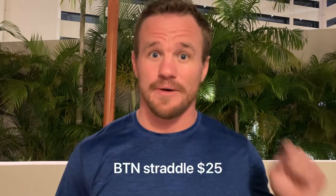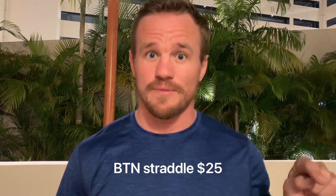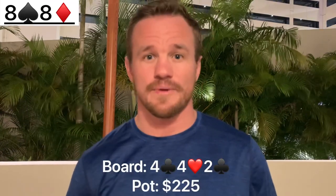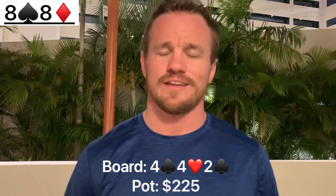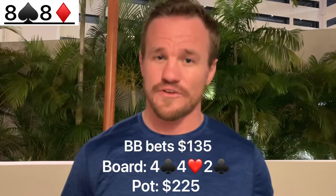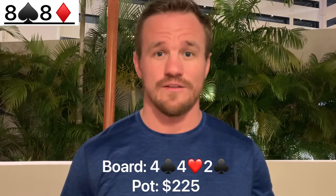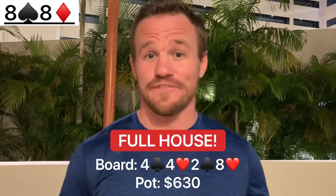Next hand, we're playing four-handed. There's a button straddle for $25. Small blind folds, big blind raises to $75. I look down at pocket eights and make the call for $75, and the button calls — going three ways to the flop. Flop comes down 4-4-deuce with two clubs, so we flop an over pair. Pretty good flop for our hand. The big blind continues to bet, C-betting for $135. I make a pretty standard call, and the straddler on the button calls as well. Going to the turn — it comes another eight, so we end up turning a full house. Eights full of fours.